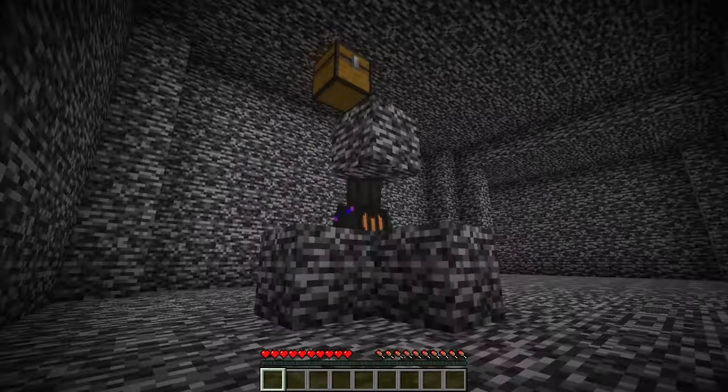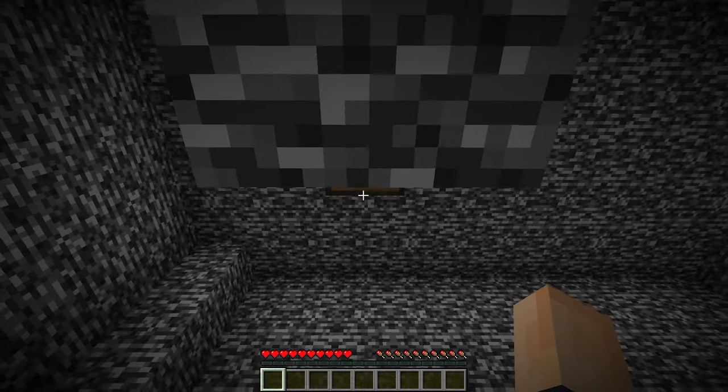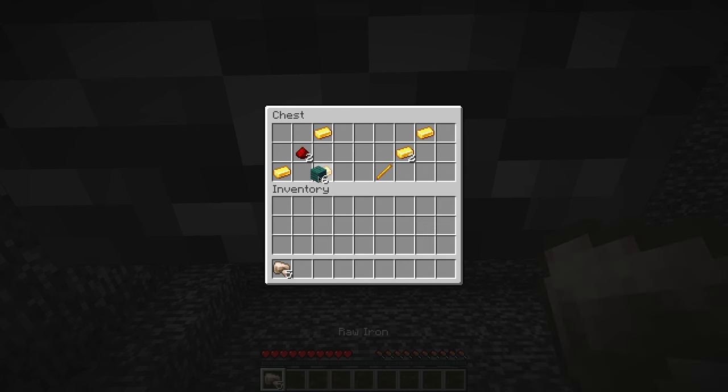When I pressed F5, I saw that there was a hidden chest near the bedrock above me. The reason I couldn't see it before is because you actually have to crouch to even see a little sliver of it. When I opened it, the chest contained 5 raw irons, 6 warped planks, some redstone, a blaze rod, and 6 gold.